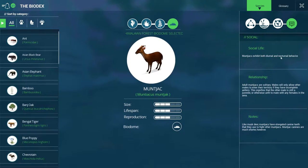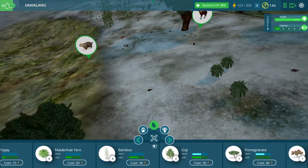The social life: muntjacs exhibit both diurnal and nocturnal behavior. Adult muntjacs are solitary. Males will only allow other males to enter their territory if they have incomplete antlers, which signifies that the other male is still a juvenile or otherwise unfit to mate. Like musk deer, muntjacs have elongated canine teeth that they use to fight other muntjacs, though muntjac canines are much shorter. Musk deer with the long canines - did not know about that.